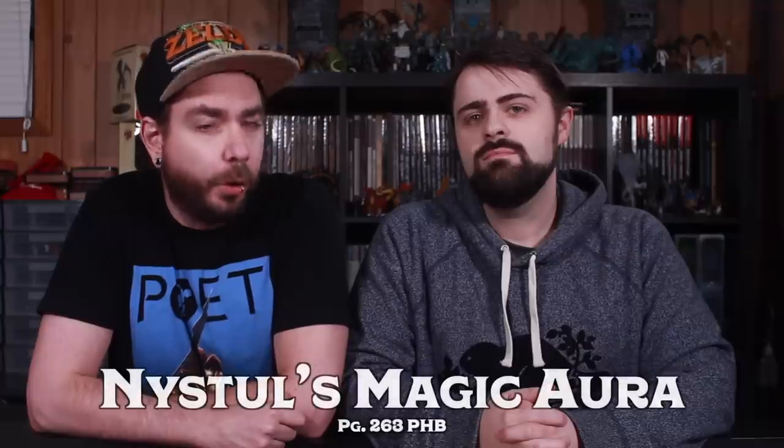As always, we're going through these spells alphabetically by spell level — they're not ranked in any particular order. The first spell we're looking at today is a second-level illusion spell found on page 263 of the Player's Handbook: Nystul's Magic Aura. It is a very clever spell for Dungeon Masters trying to get around a canny group of player characters, because it has the ability to mask or modify the magical auras that players normally detect using the Detect Magic spell.